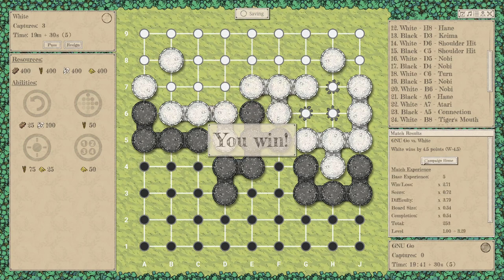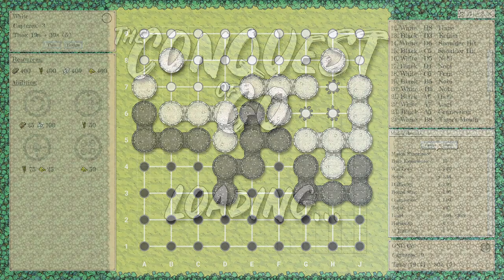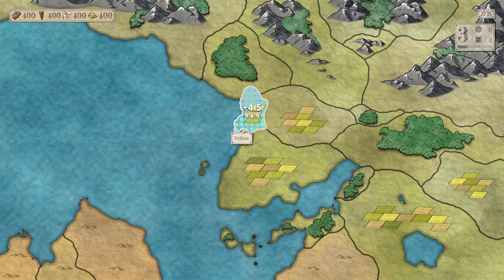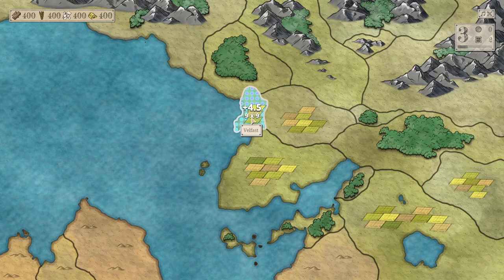I won the first game. When you win you get experience points based on score, difficulty, and level. As you can see, the AI difficulty leveled up to level two. So each time you win the computer gets stronger. When you win you also get these little dots showing your victory plus how much you won by.